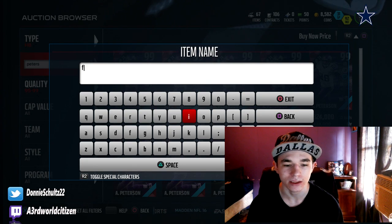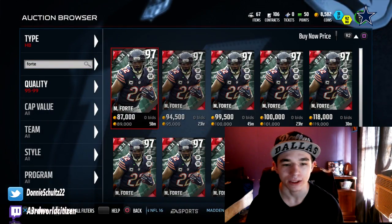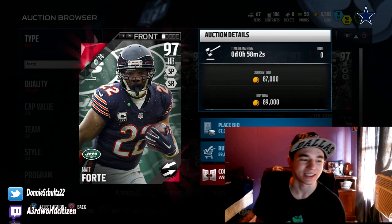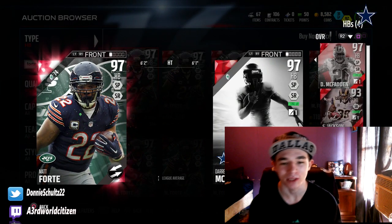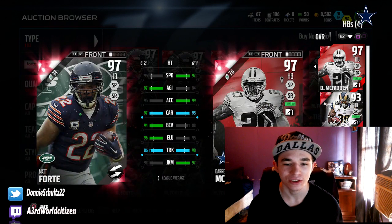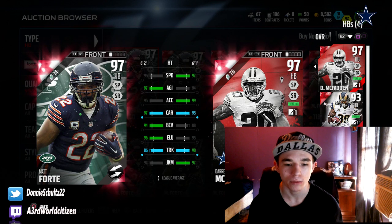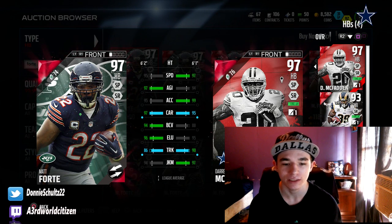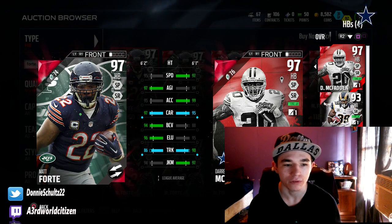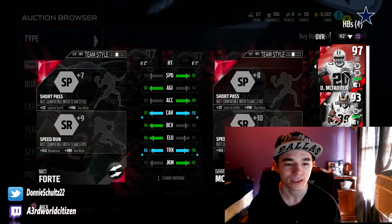If he's a beast, I might pick him up. He's cheap — we might have to pick up Forte. Forte might be a monster. He's got 95 speed, 97 agility, 95 acceleration, 97 carrying, 94 ball carrier vision, 96 elusiveness, 86 trucking, and 94 juke move. Let me know if you guys want me to pick him up — he looks like a monster, we can run him.